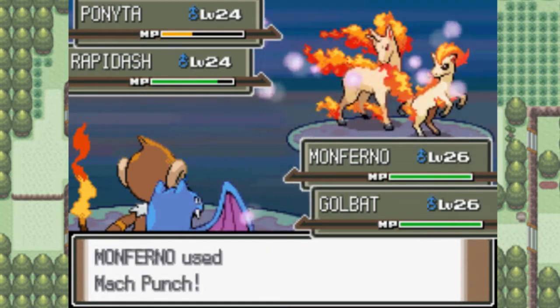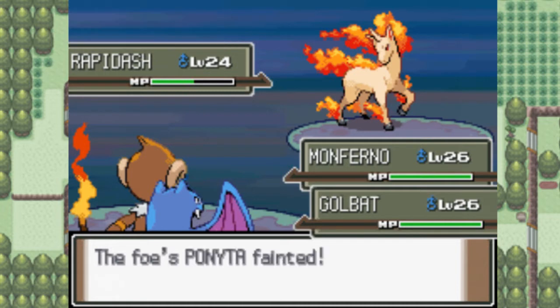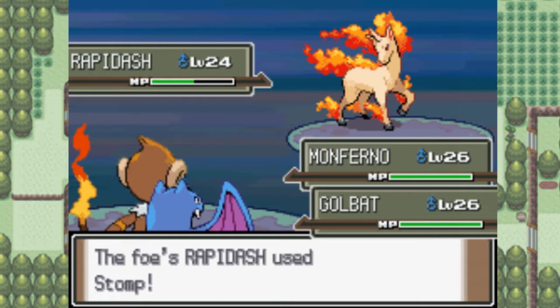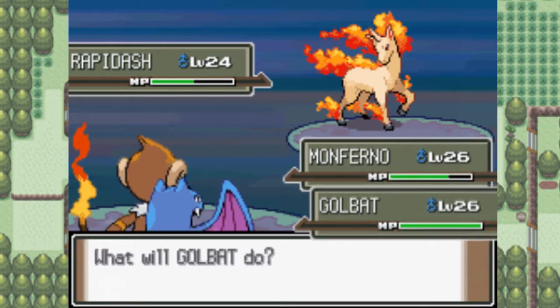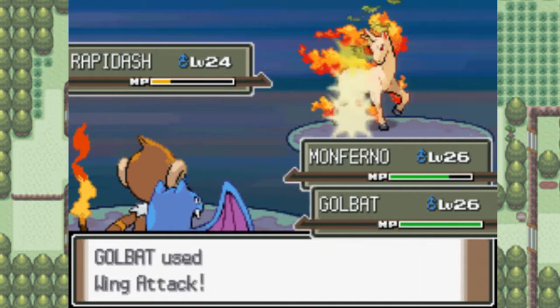Take this, Rapidash! At least Ponyta's dead. Goodbye. What is it with them attacking the Pokemon on the left-hand side of the screen? I mean, they oddly destroyed Eevee, and now they're ganging up on Monferno. I mean, come on. What is this?